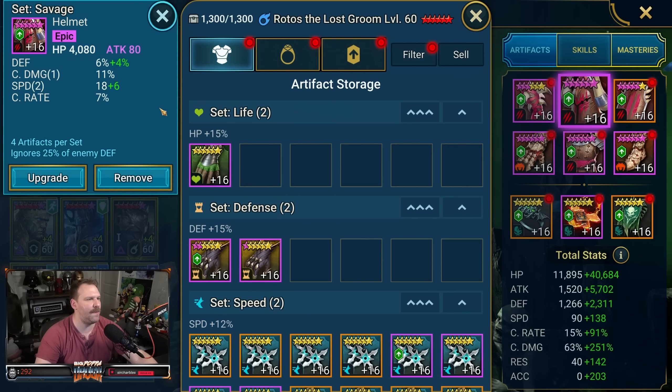With the helmet we've got crit damage, speed, and crit rate — some of my better gear on him. I've got a lot of speed on this Rotos and that's because you want your Rotos to be fast. You want him taking as many turns as possible in case his skills get locked out, and so that he also gets to his A3 and gets that whirlwind stuff going again. Speed is important on Rotos.